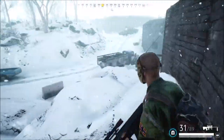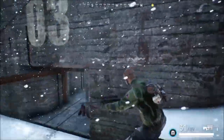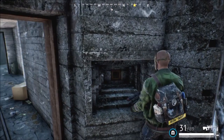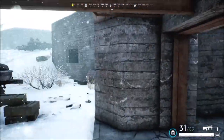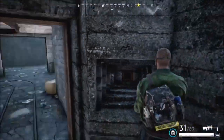Red crates — you've probably seen quite a few of them, and they are typically open when you come across them. Well, if you find one that is closed, that is an airdrop. It works the same way as the airdrop that comes in at the end of encounters — if you pick it up, you are marked on the map for everyone else to see. So make sure you know where your closest exit is if you decide to pick it up.